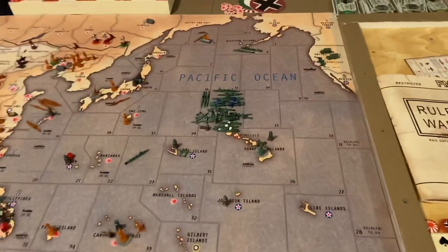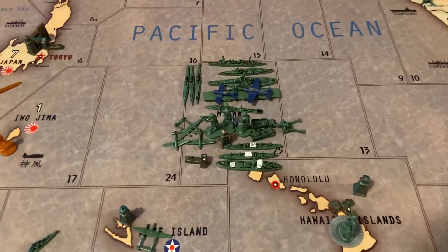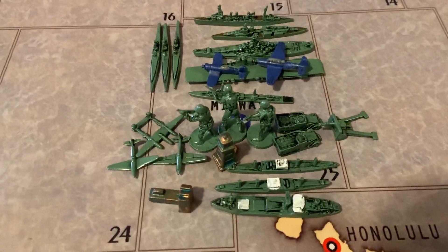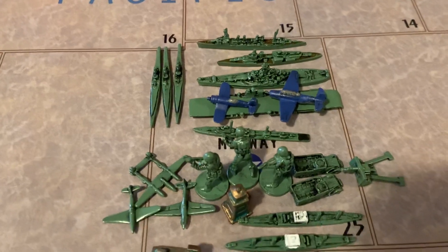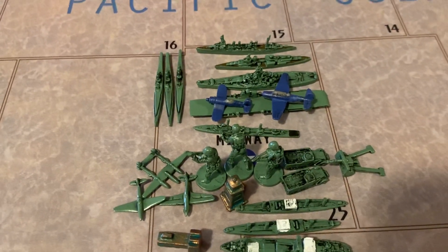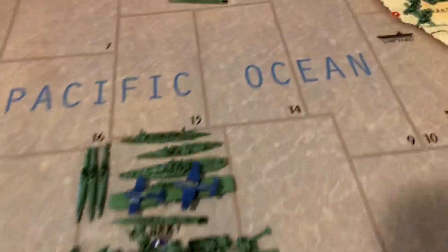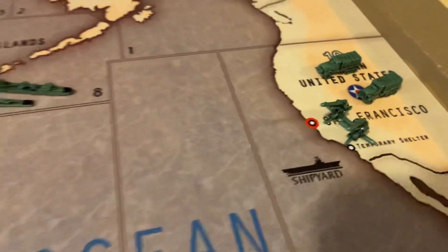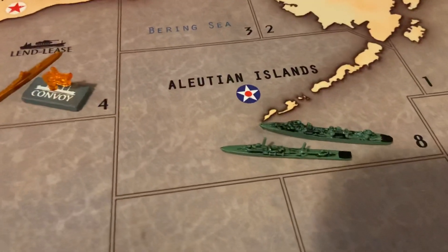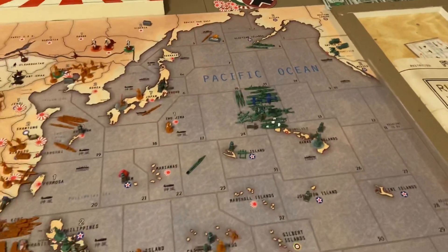Back to our other game — finally got enough U.S. pieces done to switch them out. You can see the green units, and I've got the naval planes painted blue for the U.S. You can see different kinds of units — there are two different destroyers. That's how that lines up.